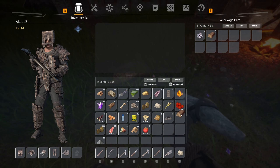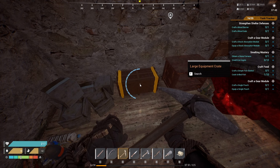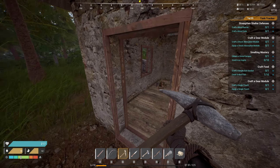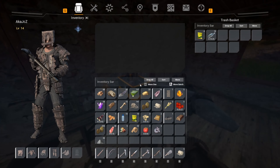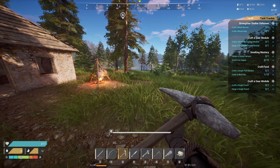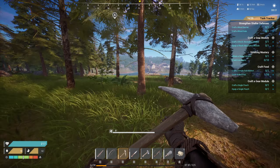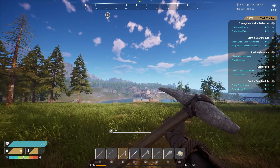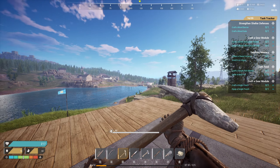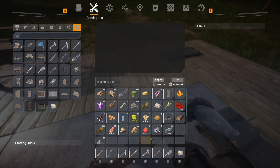You get iron ingots from abandoned cars, which is nice — machine parts and iron ingots. In the beginning of the game it's not bad. Let's grab this concrete foundation. I'm just showing you guys what you can get from these locations. Let's head back to base, offload some things, place the bonfire down so we can start cooking, and then head to a nearby location — probably start with that gas station, it's probably easier to loot.